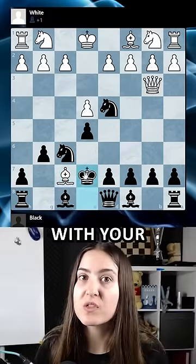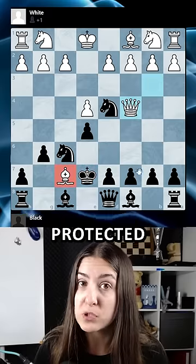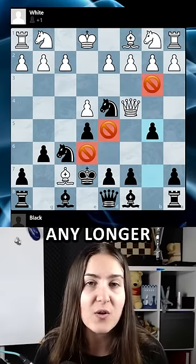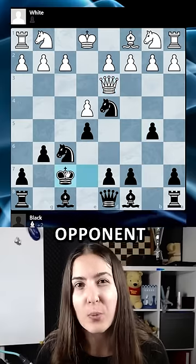You make Hikaru proud and you go with your king on e7. Now the queen can just go to c4 to keep the bishop protected. You play b5 — the queen can no longer stay on that diagonal. You take the bishop and say to your opponent: Ha!